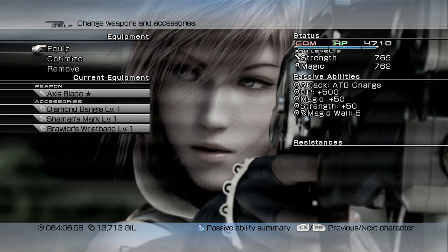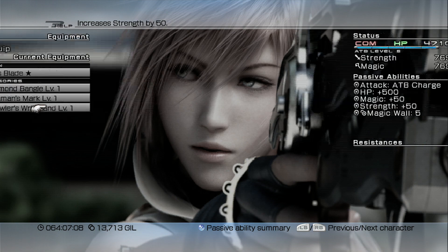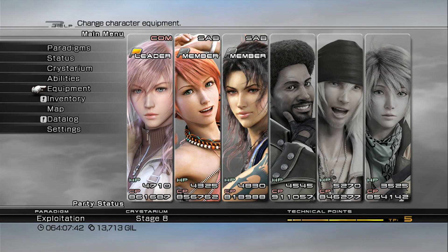Let's take a look at the equipment. For Lightning, we have a fully upgraded Axis Blade, a Diamond Bangle, Shaman's Mark, and Brawler's Wristband. For Vanille, we have the Marlboro Wand fully upgraded, a Platinum Bangle, and two Sorcerer's Marks — this will increase Vanille's magic to 1223 so she can deal significant damage. Finally, Fang has a Calamity Spear fully upgraded, a Warrior's Wristband, a Platinum Bangle, and a Rune Bracelet to get her magic resistance up by ten percent.